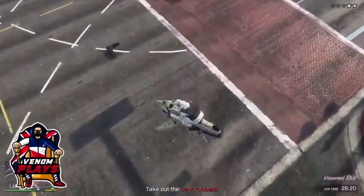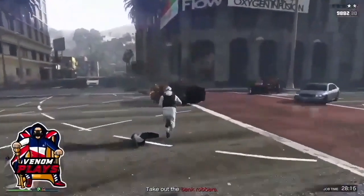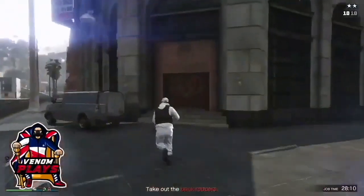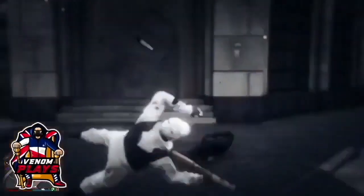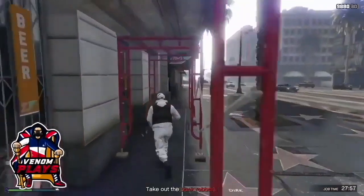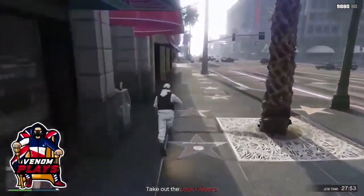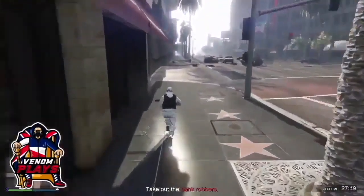Another way you can do this is simply get killed by the police, and then when you respawn you will not have the police on you when you go into the bank. Different banks can have different layouts. For me I accidentally blew myself up, but when you respawn you won't have police on you as you enter the bank. If you did respawn, just go ahead and enter the bank and take out the last two remaining bank robbers.